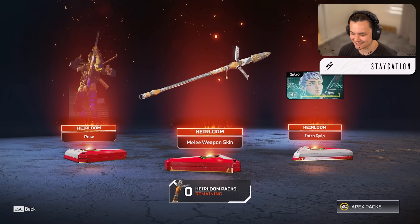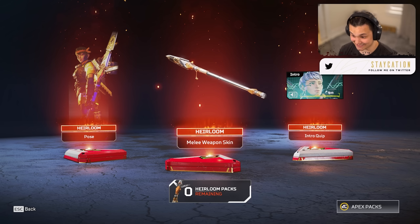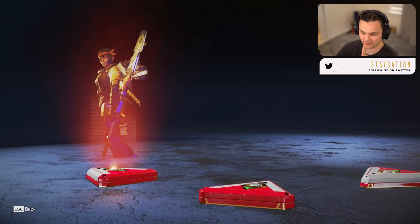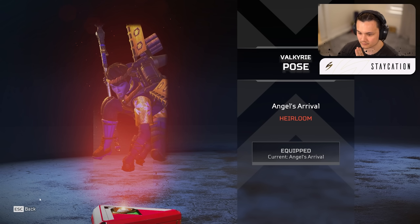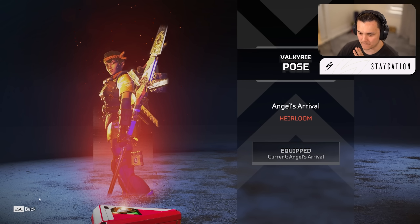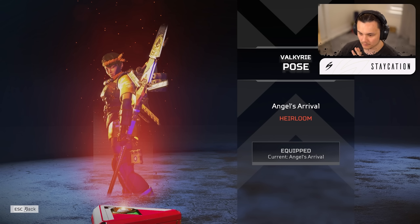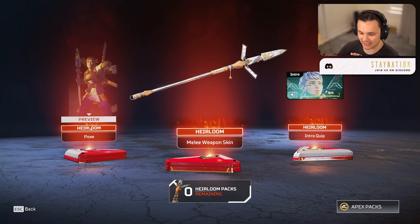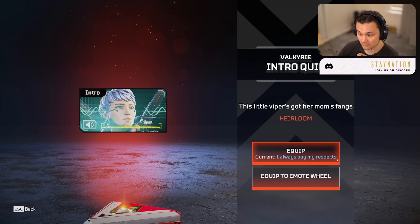Here it is ladies and gentlemen — the Valkyrie heirloom! I've been waiting for that sweet sound for a minute. Oh that looks nice — it's a spear! Let's start things off slow, we'll look at the pose first. The Angels Arrival pose — she lands down, swing swing boom, it opens up again. I'll play one more time: swing swing boom and then it expands the spear. It's not just a plain spear, it's kind of motorized in some sense. Really nice pose.